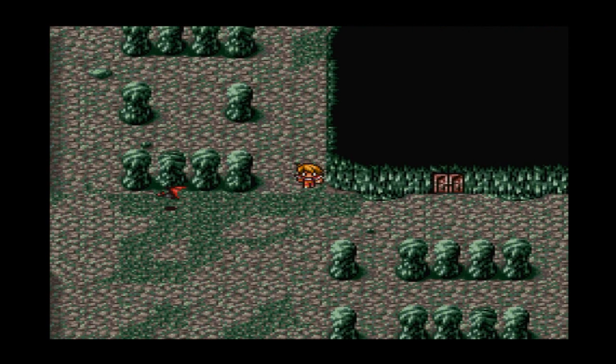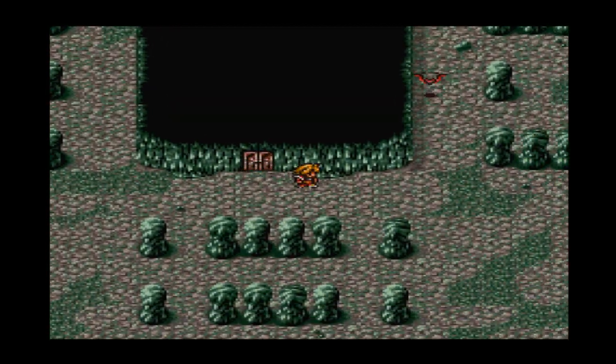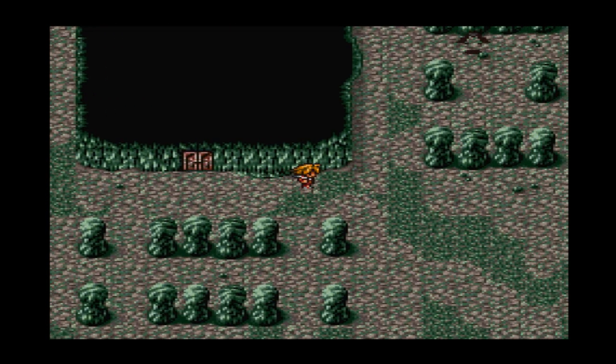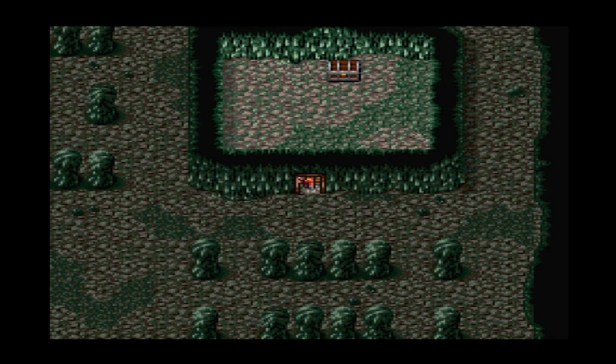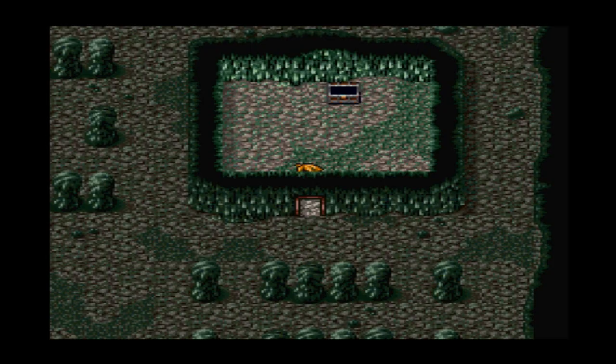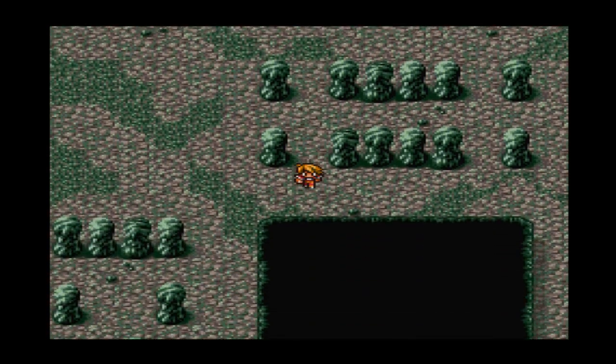Alright, what's over here? Nothing. Okay, this one is definitely laid out like a grid - this is the one I was thinking of before. So let's find out what's in door number seven - 295 gil. Not bad. Now we go down to the next level.